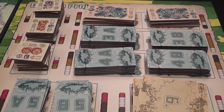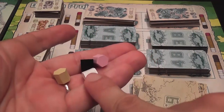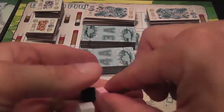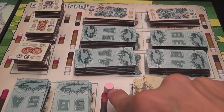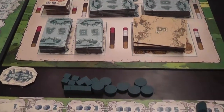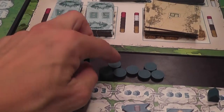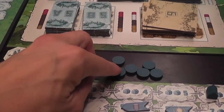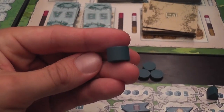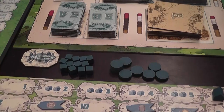Next to each stack of buildings you have the number and type of resources you need to spend to build that kind of building, represented by these tokens. You have the beige one, the white one, the black one, and what looks purple here we call the allegedly purple resource. You also have cubes that you use to buy lots of land and indicate control of buildings, as well as worker disks. You have a number of regular workers and then a specialized super special mega awesome worker which is taller and allows you to perform extra actions. You also have a zeppelin which you use during the market phase.